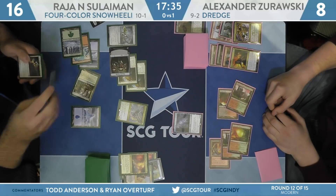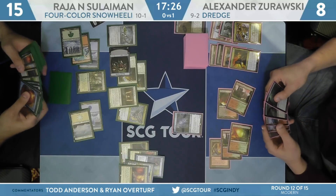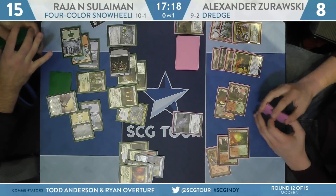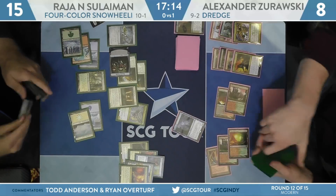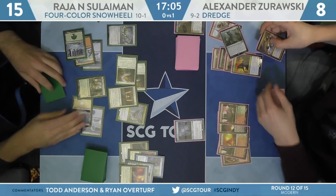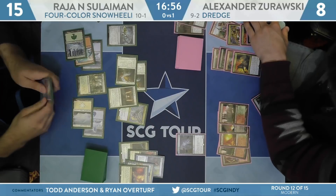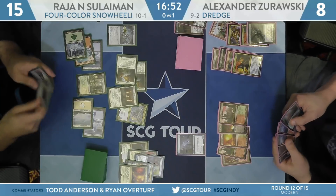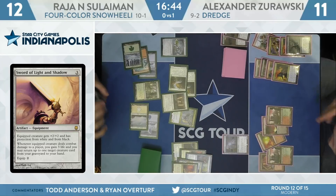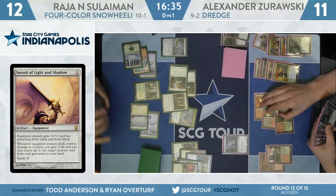Suleiman fetches to 15 off of a Prismatic Vista, and it looks like a Stoneforge Mystic is forthcoming. He had the choice between leaving Path to Exile or Spell Pierce — ends on Path to Exile. He has the Astrolabe, so I think he's trying to disguise the Spell Pierce. Zorowski can go untap, dredge Life from the Loam, hit some goods, cast Loam, and if he goes for multiple spells on the same turn, the Spell Pierce could catch him off guard. Found Sword of Light and Shadow coming off the sideboard.